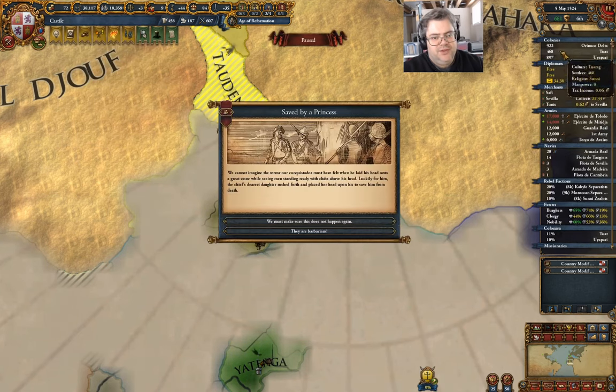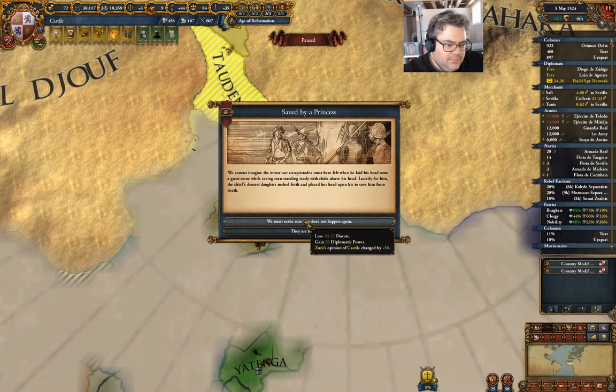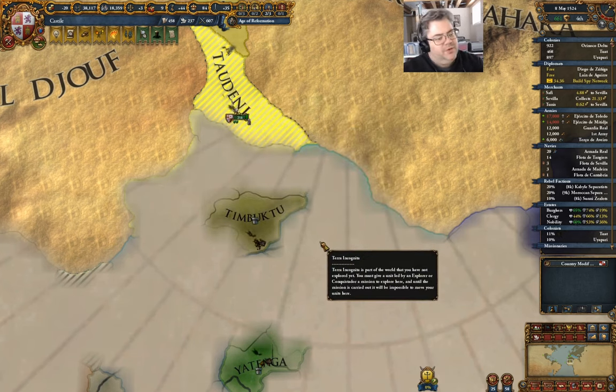When one of these colonies finishes, the money situation will improve. Saved by a princess — gain 50 diplo power. We'll do that. This is not going to help anything but I'll do that anyway.